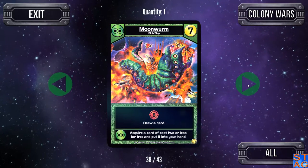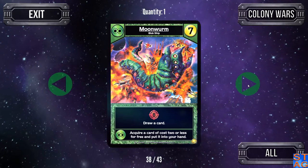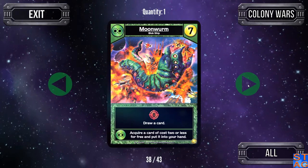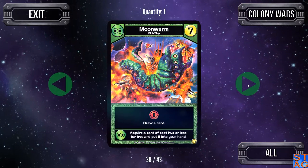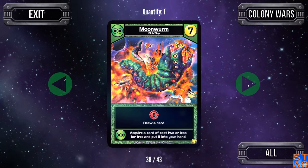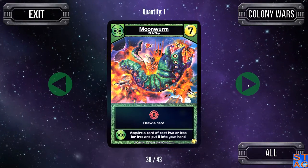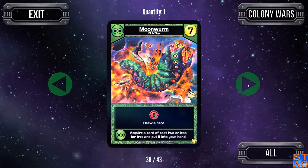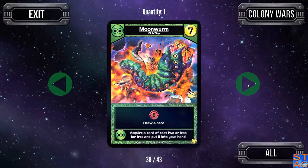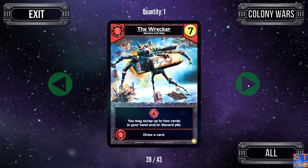The Blob has two really powerful cards at the high end in Colony Wars. The first is the Moon Worm — costs seven, gives you eight attack and draw a card, so you can deal a hefty amount of damage from this card alone. If you have another Blob card, you can acquire a card of cost two or less for free and put it into your hand — so you can pick up an Explorer, a Lancer, or a Swarmer, and immediately deploy it into the game.